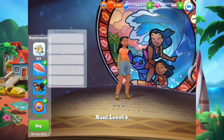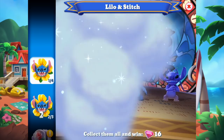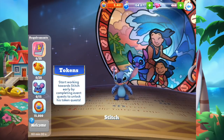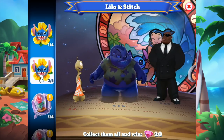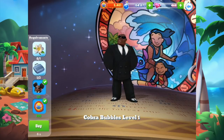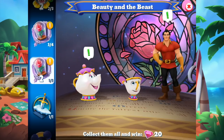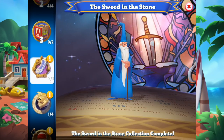Nani is ready to level up — I'm just missing the Pua Milia flower that we get from the frogs. As for Stitch, I've got six of the 35 Ugly Duckling books, so I'll continue to collect for that. Bubbles is ready except for a flower and a briefcase, so I'm sure we'll get that in this video.